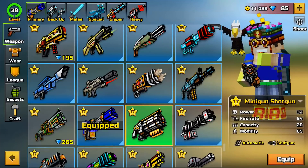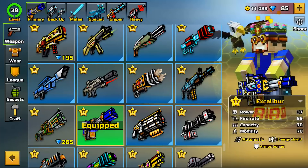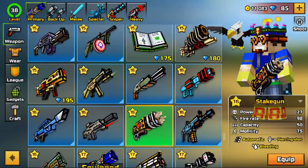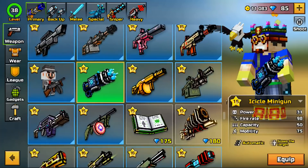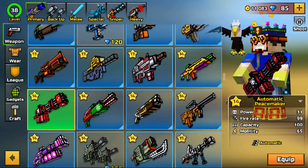One thing I need to note: the Minigun Shotgun is not a minigun — it's just called 'Minigun Shotgun' because it's a fast-shooting shotgun. That's why it's not on this list. Miniguns have the highest capacity in the game, as I'm sure we all know, so let's get on to the top five spots.